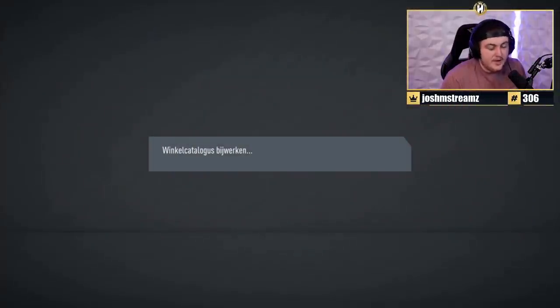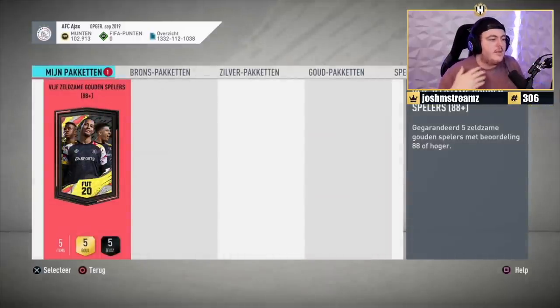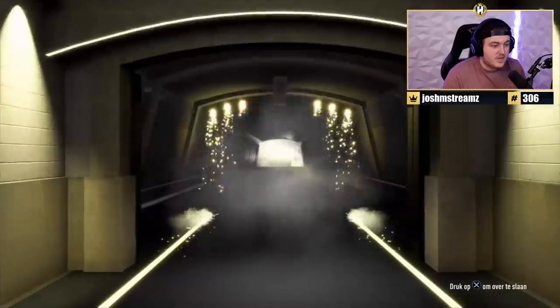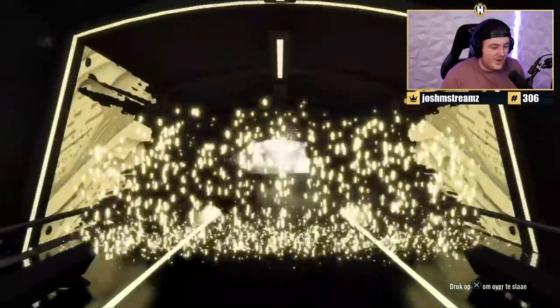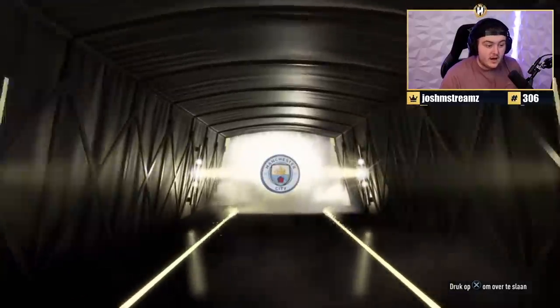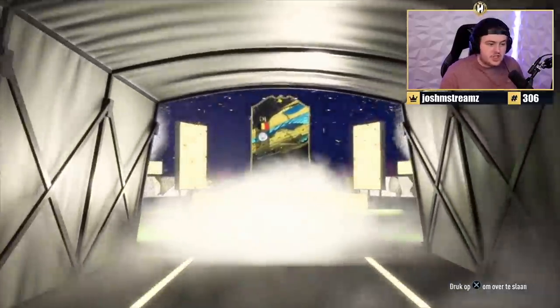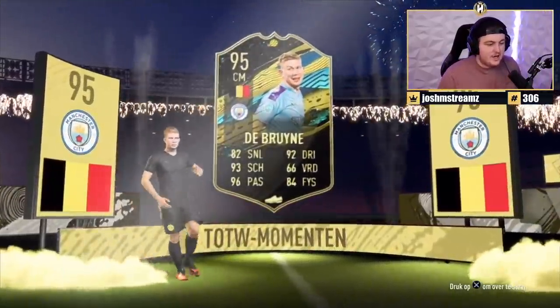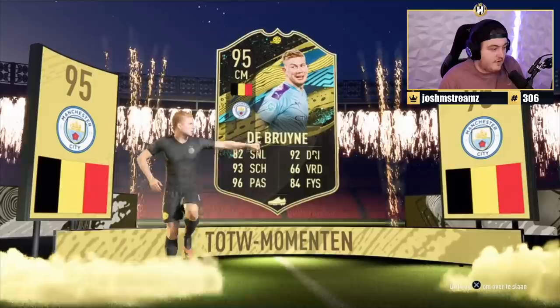Now for Robert's 88-plus 5 rare golds. We're hoping for a Fut Birthday. It's an in-form again — Belgian — De Bruyne! 95 rated — great start. Fantastic card in-game at best, great fodder at worst. Very usable. The rest of the pack has some decent cards including Kabak. Still decent overall.